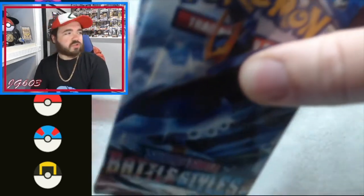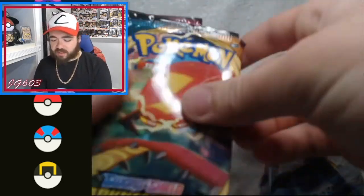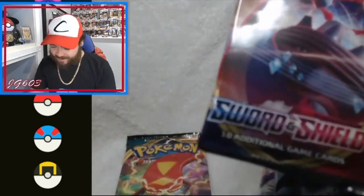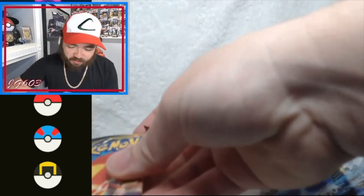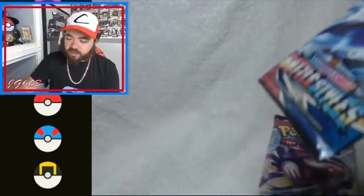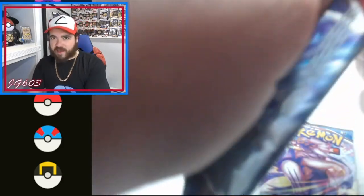I believe last time we had Celestial Storm in the back of this, but I've also seen Guardians Rising. So we've got two Battle Styles, Darkness Ablaze, Sword and Shield, and Celestial Storm — very nice. We'll open the other tin second. Darkness Ablaze and Celestial Storm will be last, Sword and Shield in the middle, and we're gonna start with Battle Styles.